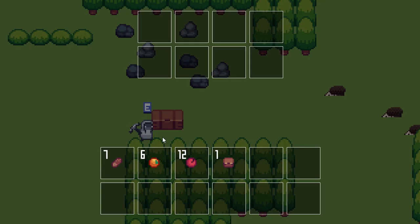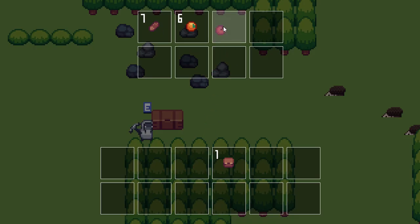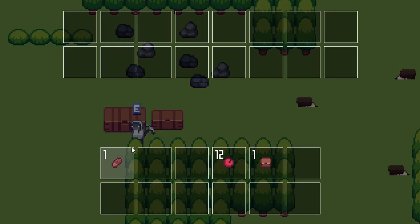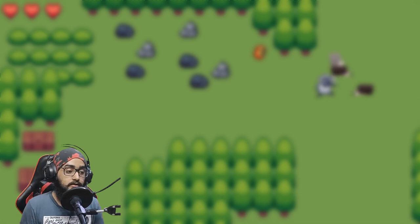So you can craft a chest, place it in the world, open it, and place items inside it. We create a new interface where you can move items between the player's inventory and the chest. You can also create chests of different sizes — a bigger chest and a smaller chest — and that's basically what the update is about.